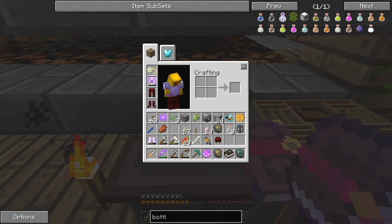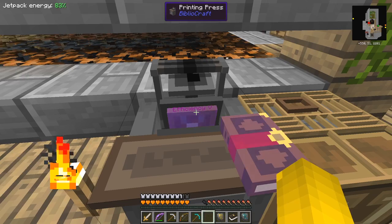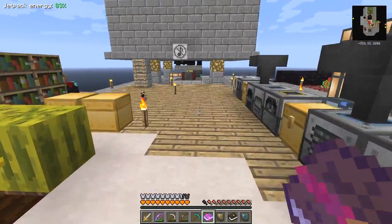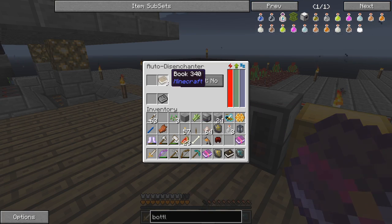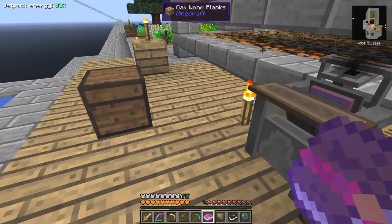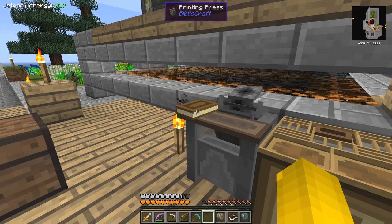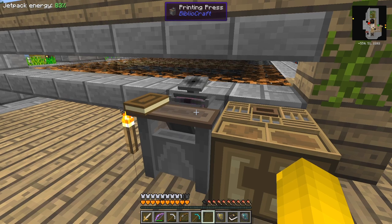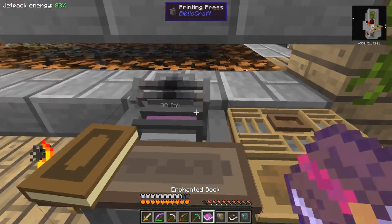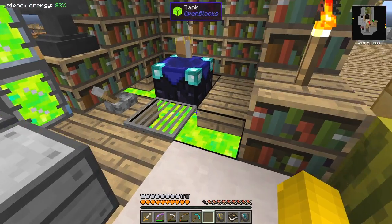I don't want the unbreaking three book — I want the efficiency five chase. I'll take this book away. We need some more books — let's take all three of those out because we'd like to have three. We'll put those three books in — running out of inventory space as per usual. As soon as we get the first enchanted one we can take it off and then go and enchant the pickaxe. There we go! Now we need nine XP — let's move that out of the way.